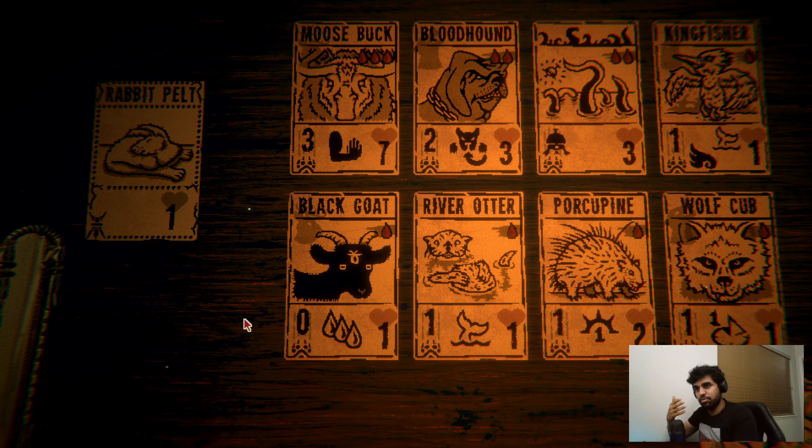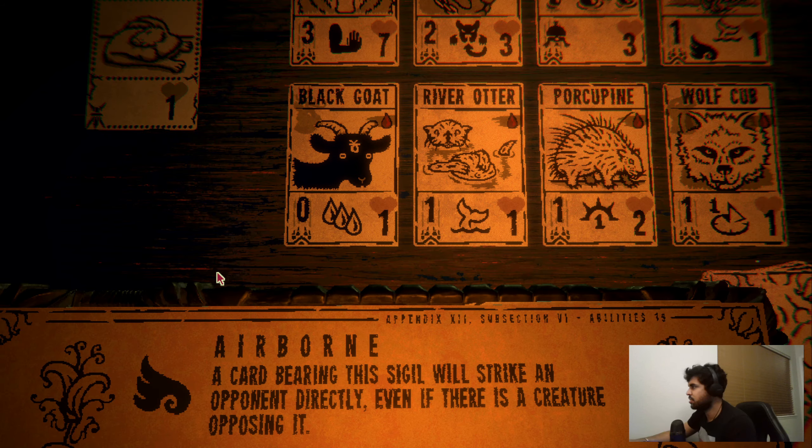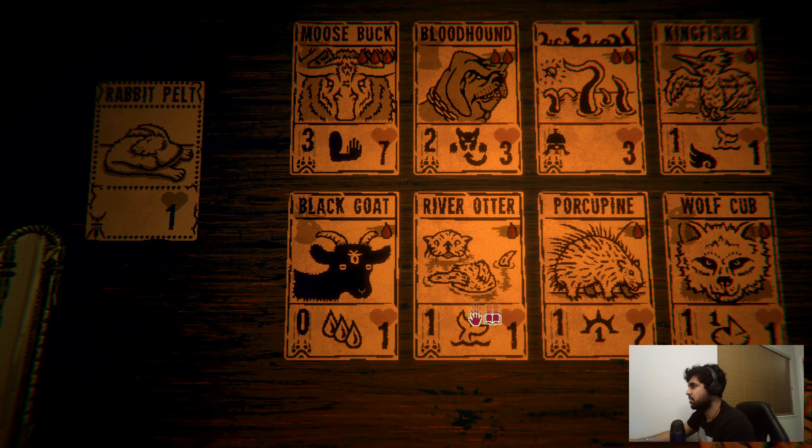Airborne: a card bearing the sigil will strike an opponent directly even if there's a creature opposite to it. Waterborne: a card bearing the sigil submerges itself during its opponent's turn; while submerged, the opposing creature attacks its owner directly. I don't think a 1/1 is a really helpful deal. I don't like the moose buck, but the black goat gives me three blood rather than one blood when sacrificed — that gives me a lot of options.